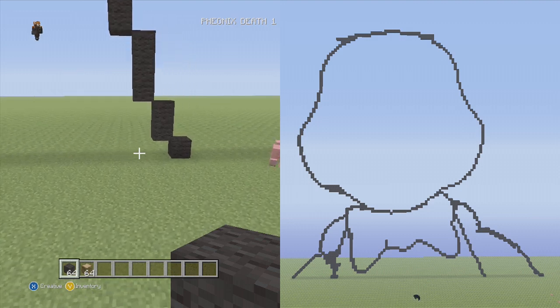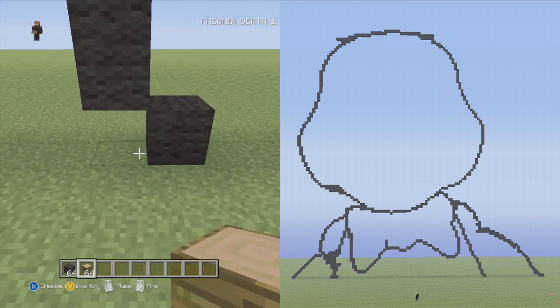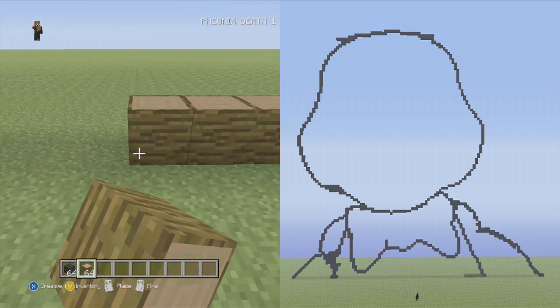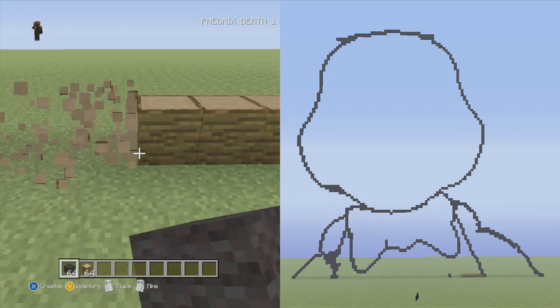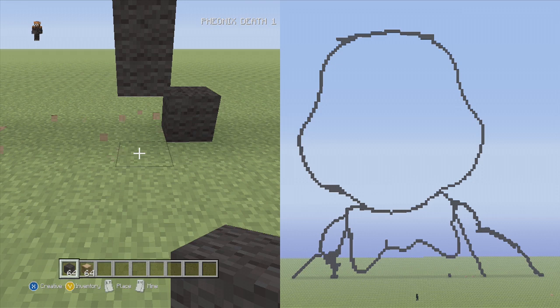Now, from that one we just placed, we're going to start the stomach. So we're going to put 14 placement blocks going to the left. On the 15th one, we're going to put that there, and that's going to mark the start of our stomach, because the stomach is a different color from her body. We're just going to leave that marker there for now and come back to it after we're done with the arms.